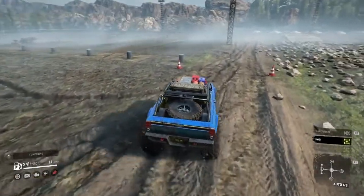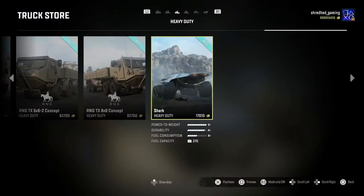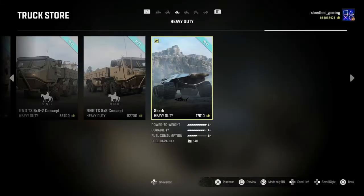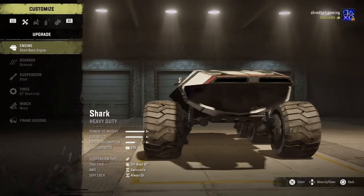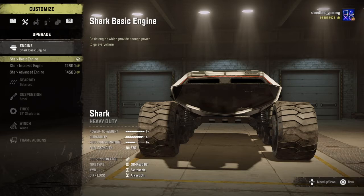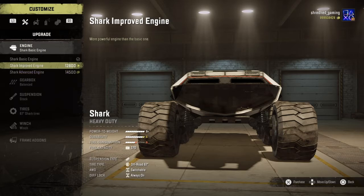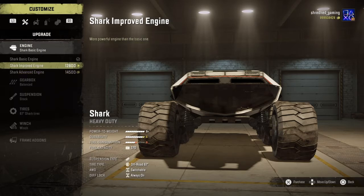We have one more mod to look at and this next one is a bit of an odd one — wait till you see this one. Back in the truck store, under heavy duty we have the Shark. Again this thing is cheap, just a little over 17 grand. It's a weird one so let's purchase it and take a look. I have no idea what this is supposed to be, but it's definitely an interesting looking vehicle. For engines we have the Shark Basic, Improved, and Advanced — the only difference between Improved and Advanced seems to be slightly worse fuel consumption on the Advanced, but that's what we're putting in.